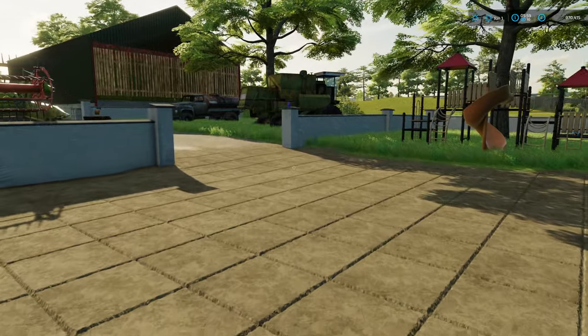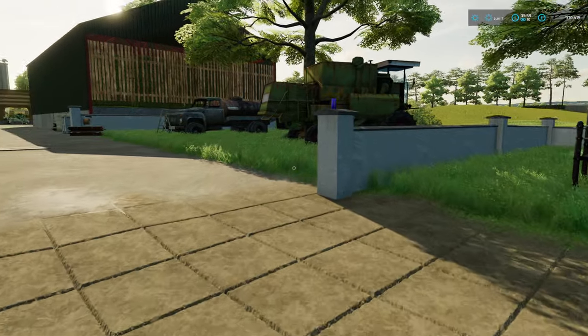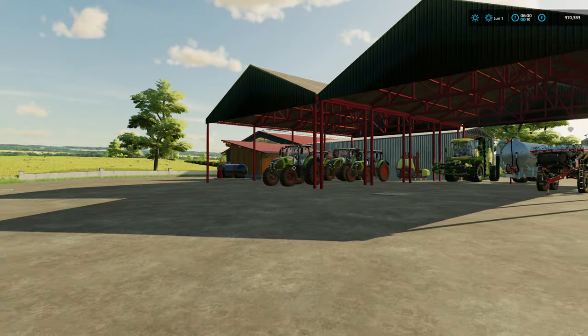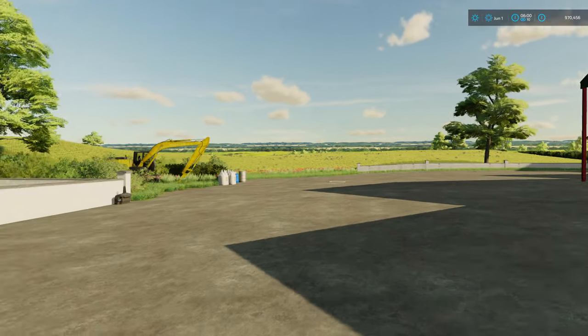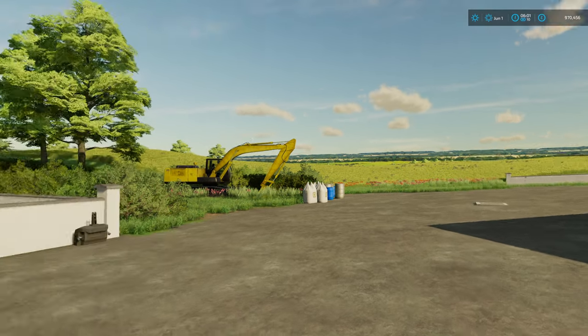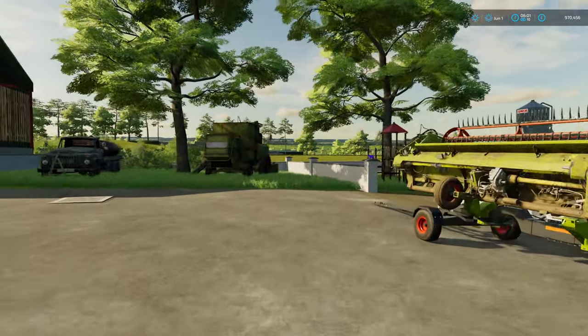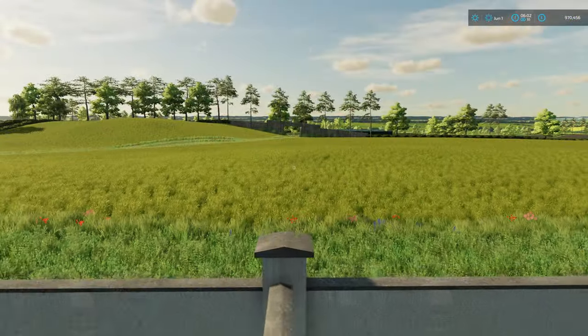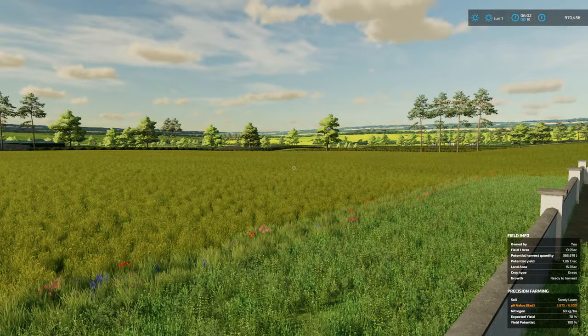Hello and welcome back to Shire Farm and the Own the Map challenge. It is now early June, and our wheat should be ready come July. We do have a lot of grass ready to cut, and we are harvesting it — we're going to hay it this time around.